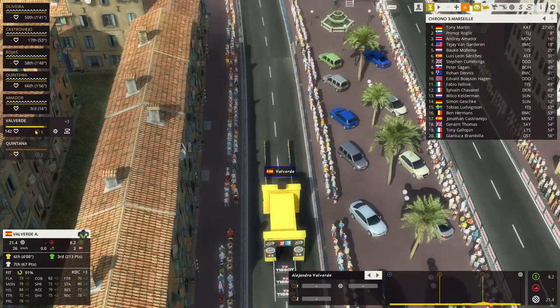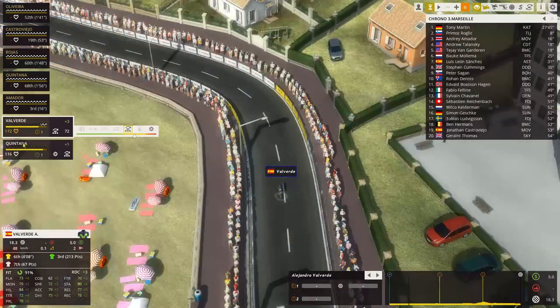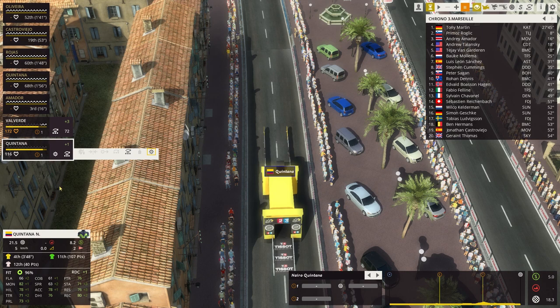Valverde has a plus three race day condition — yes! Time trial rating of 76 today, flat rating of 77, and resistance rating of 82 — super important. I'm going to set him not at 70 like the others, but rather at 72. Quintana has a plus one with a plus two to time trial and a plus three to resistance — that's good, but maybe not good enough. I'll set him slightly lower at 71 since he's weaker in time trialing.